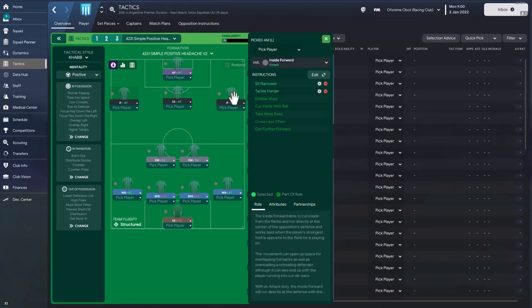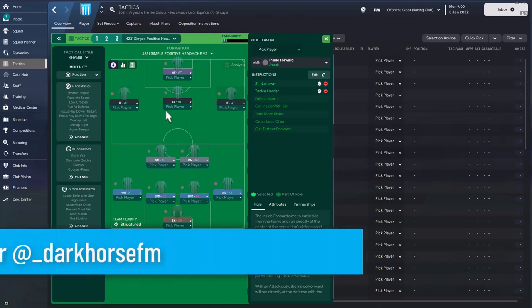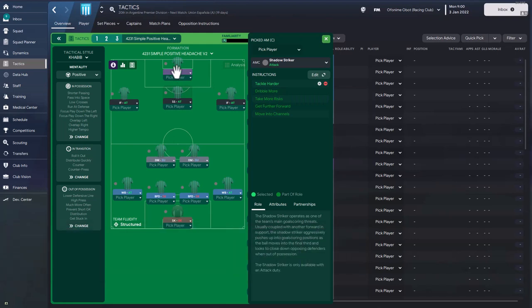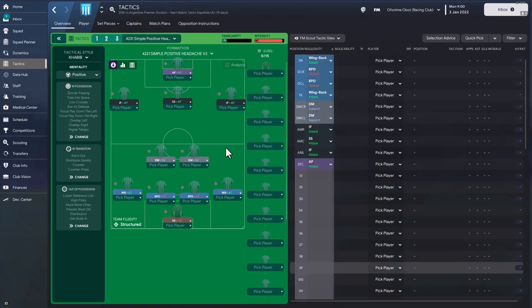The front three consists of two inside forwards on attack duty with identical instructions: sit narrower and tackle harder. Then there's the shadow striker on attack duty, also asked to tackle harder, and an advanced forward on attack, again with tackle harder. Essentially every single player role in this tactic has the instruction of tackle harder.